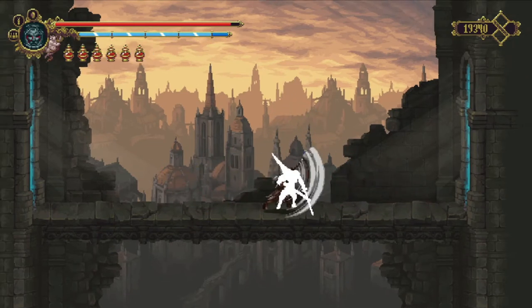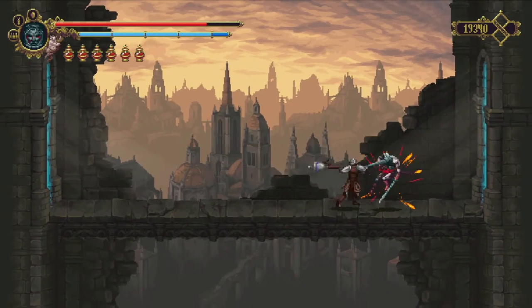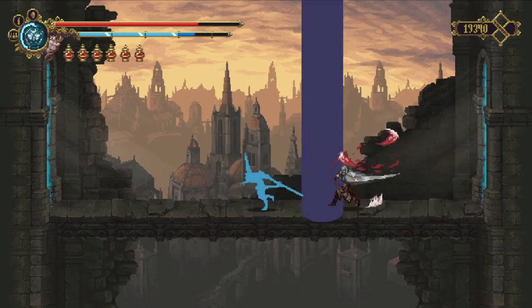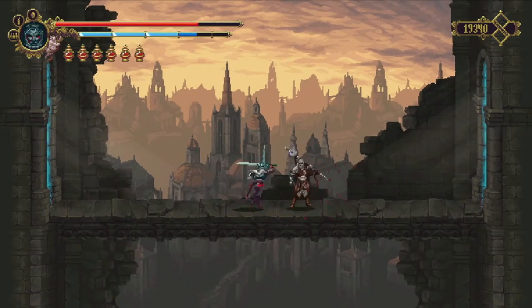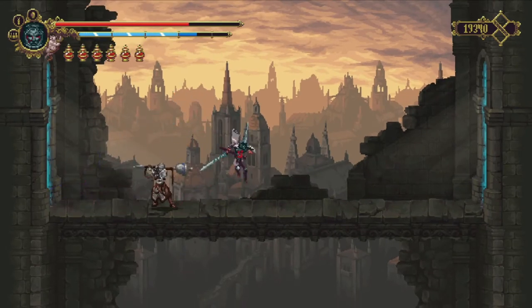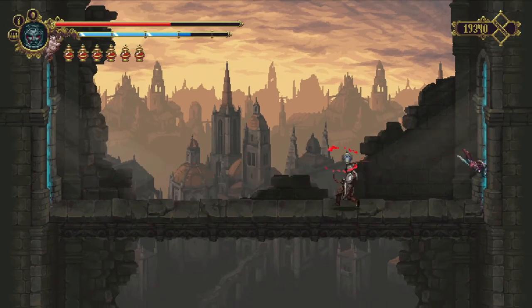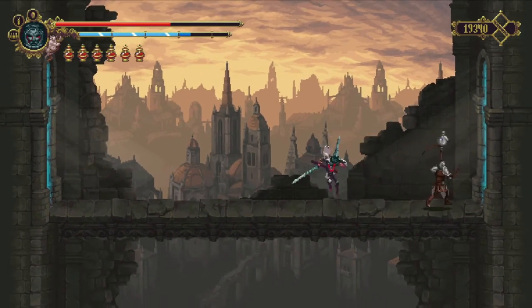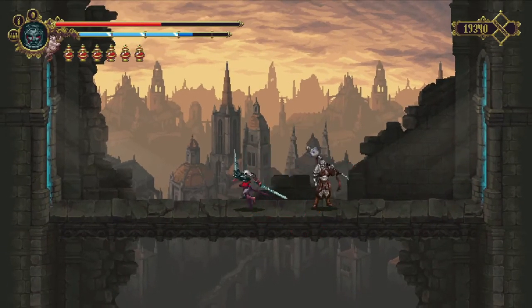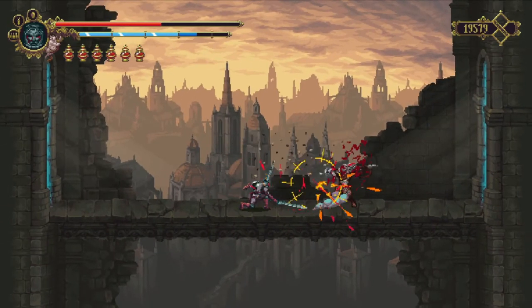Because the thing that you can't parry will throw you at the door, you have to be very careful not to let him throw you at the door. But yeah, because he blocks to the front, the thing that swings around and hits from the back is totally clear.